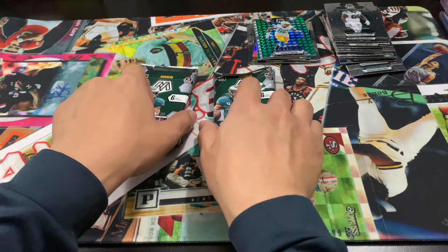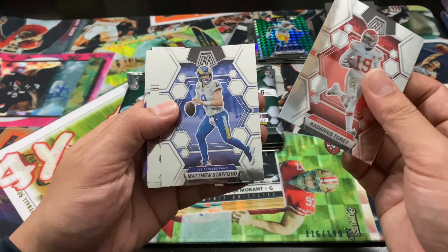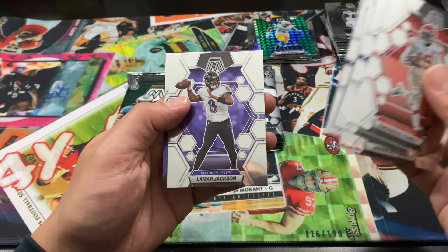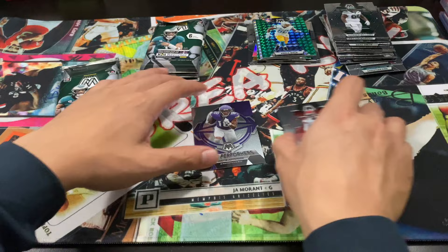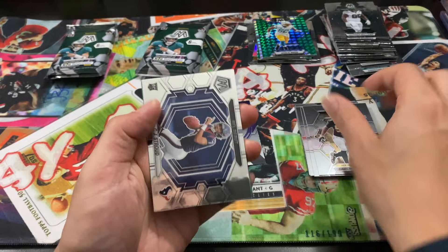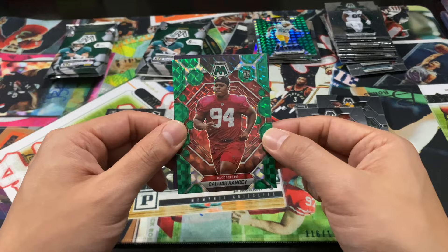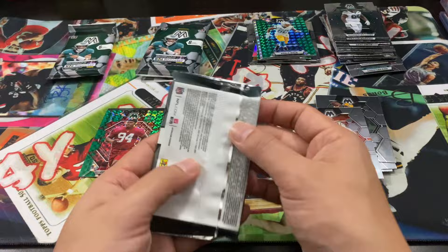Hopefully something in this box — with a whole lot of nothing so far, I need even just one auto, otherwise I might give up on retail. Darius, Stafford, Jahan, Dak going crazy, Lamar Jackson, and then a Justin Jefferson epic performers insert — all base in that first one. Then we got a CJ Stroud debut, low Joey B, and a red Khalil Chase. Two rookies — not a bad pack.